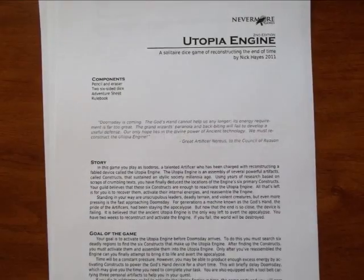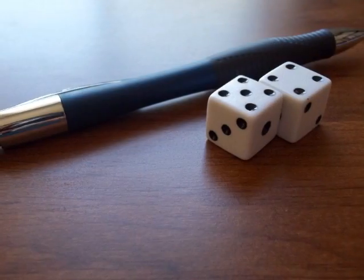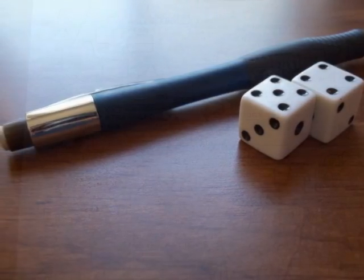The game requires the rules, the adventure sheets or the printer-friendly single sheet, two six-sided dice, and a pencil with an eraser.